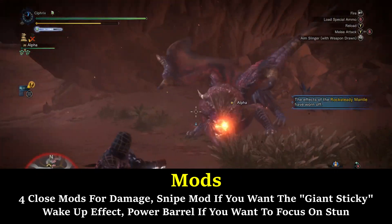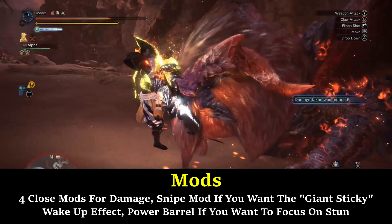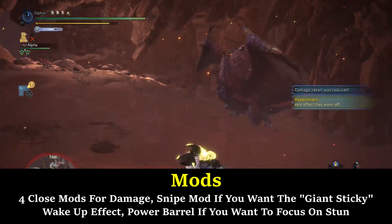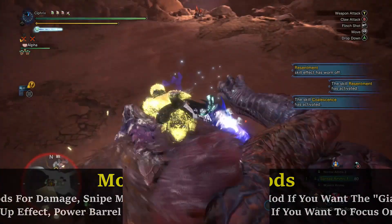Lastly, I recommend 4 close range mods in either the Wavering Snipe mod or Power Barrel. The Snipe mod will turn your Wavering Snipe into a giant sticky shot capable of a good wake-up call, while the Power Barrel will enhance your stun, stagger, and exhaustion effects, leaving monsters much more vulnerable as the fight goes on.